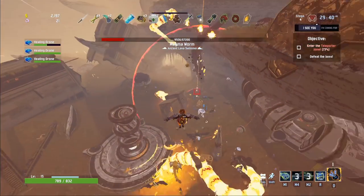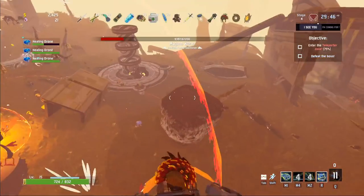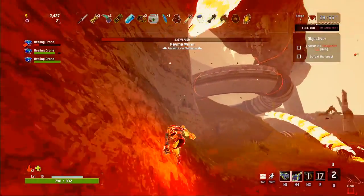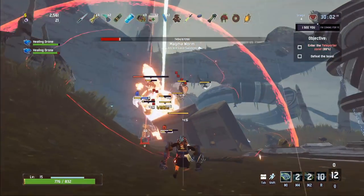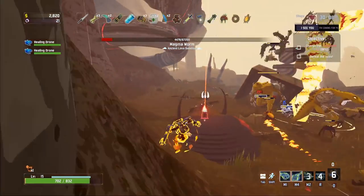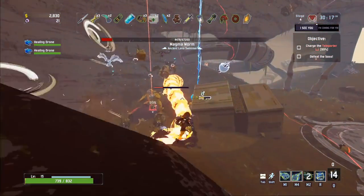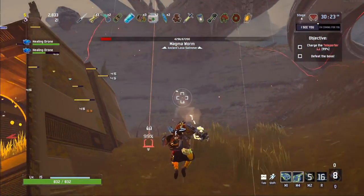Oh, it's so good — grappling hook onto one of the Magma Worms and then punching through it. So satisfying! I think we killed the other one there — down to two now. I'm going to throw out the lightning pylon just to get a couple stacks of the headdress. There's only one left now. These vultures are definitely annoying. Predatory Instincts should hopefully kick in soon.